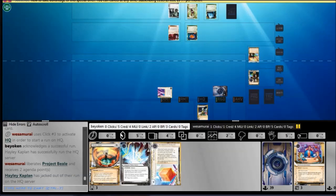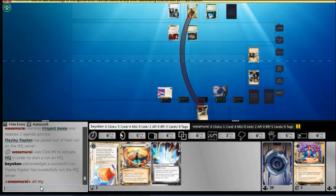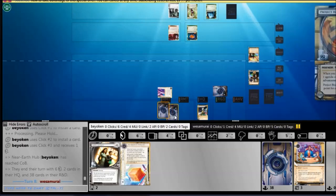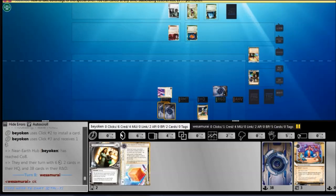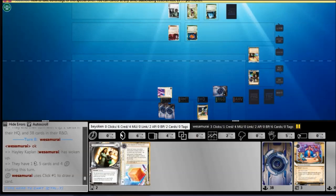He nails one Beale and comes in to run again. Usually this is a very bad trade for Hayley, because she's not moving forward in terms of setting up — she's not getting extra credits from Desperado, nor getting Datasucker tokens. Most importantly, she only has 1 credit, which means that if she accesses an NAPD, she can't steal it.